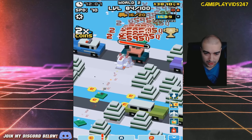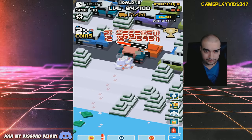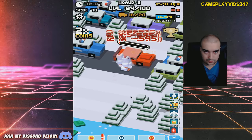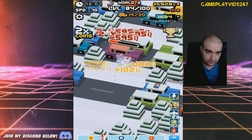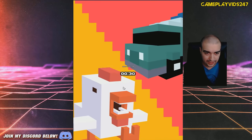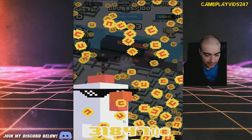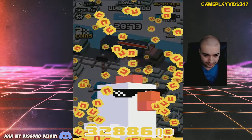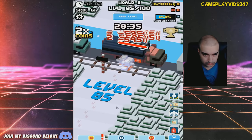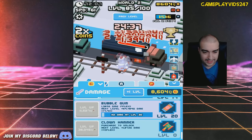I'll just tear down this car. I've got to times two my gold again in a second, I think. I might wait until I get to the boss nearly. Too late for that — I'll just times two now, quickly. I need to upgrade my Bubblegum straight away. Bubblegum's now level 20. Beautiful.